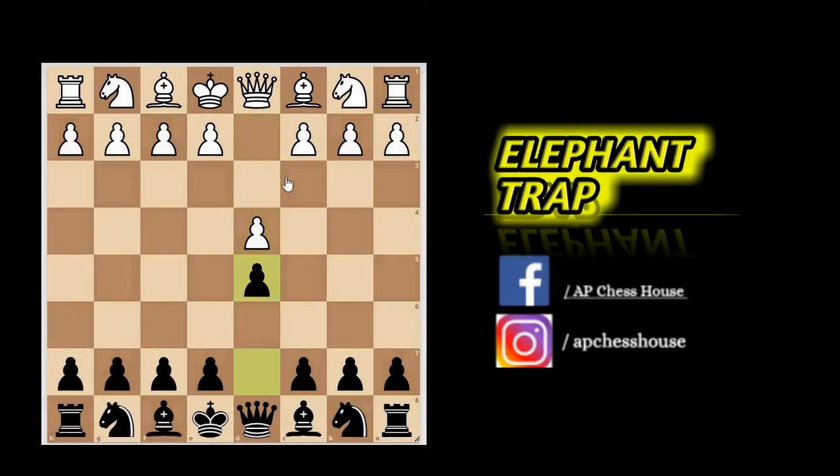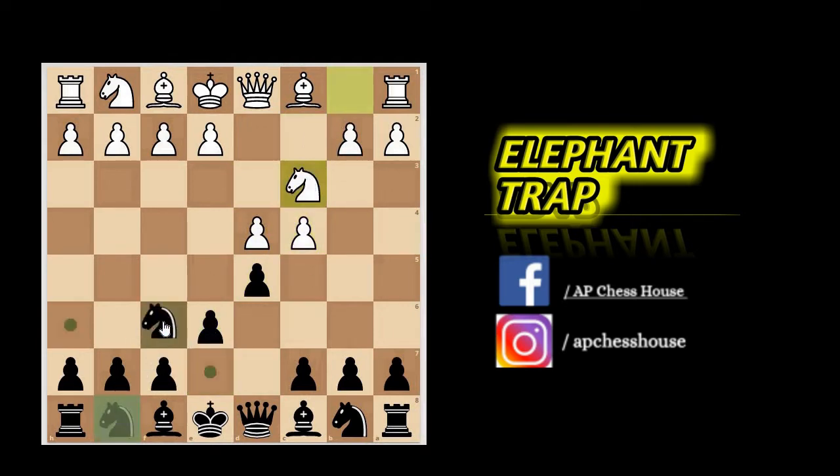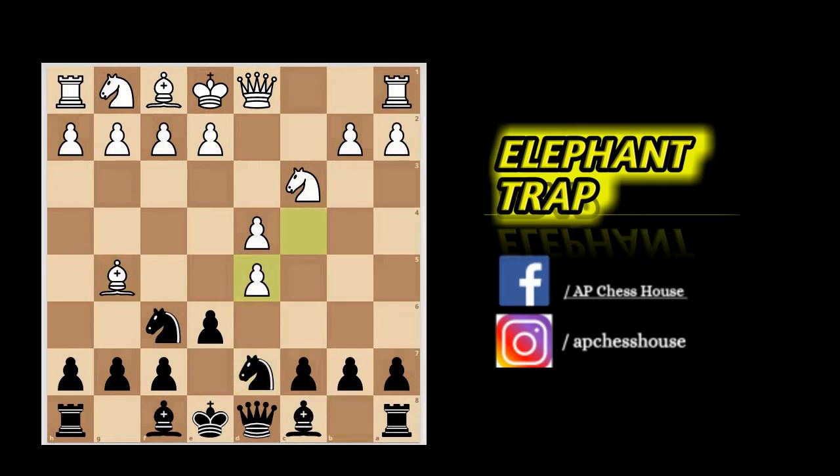The trap starts as d4, d5, c4, and e6 — Queen's Gambit Declined — knight c3, knight f6, and now bishop to g5, pinning down the knight to the queen. Now knight to d7 as a continuation, and after pawn captures on d5, which is really common from white, the e-pawn can recapture on d5. Now there must be a thought in white's mind to take that d-pawn, as the knight is blocking the queen and knight f6 is pinned by the bishop.